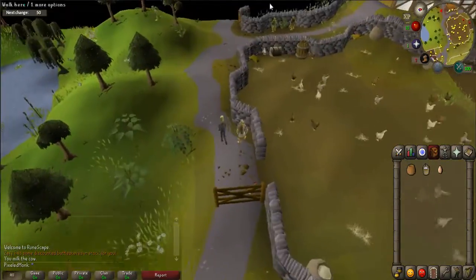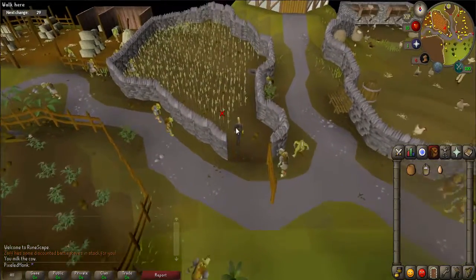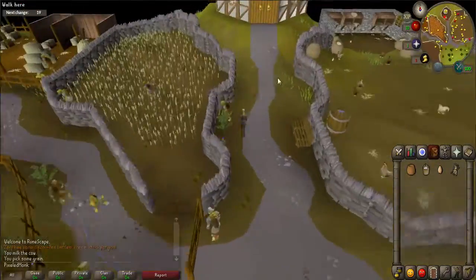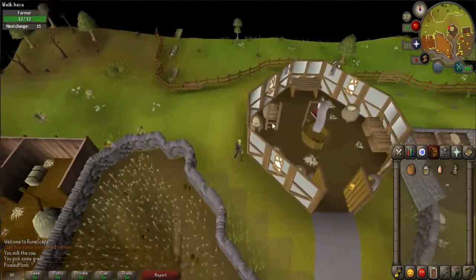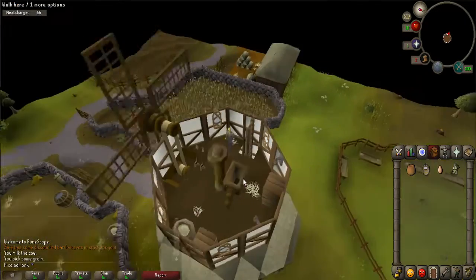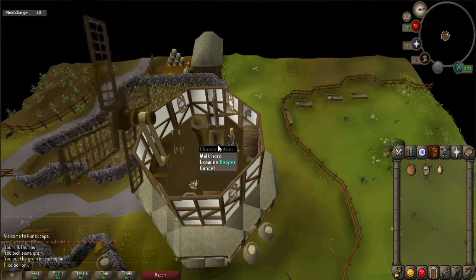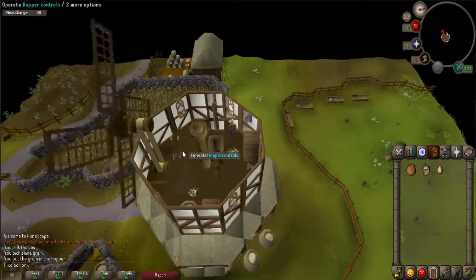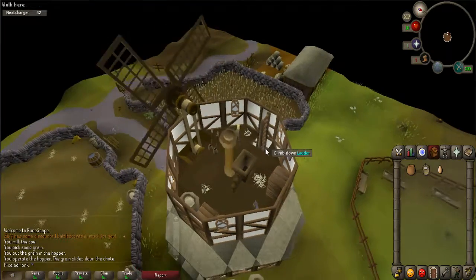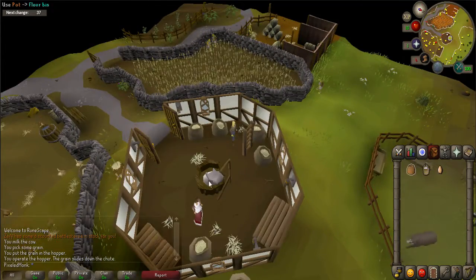Continue following the path west until you see a wheat field. Pick one of the wheat. Enter the mill that is just to the north and go up the ladder twice to the top. Left click on your wheat and use it on the hopper. Once done, operate the hopper controls which are on the south side. Head all the way back downstairs and use your empty pot on the flour bin to receive a pot of flour.